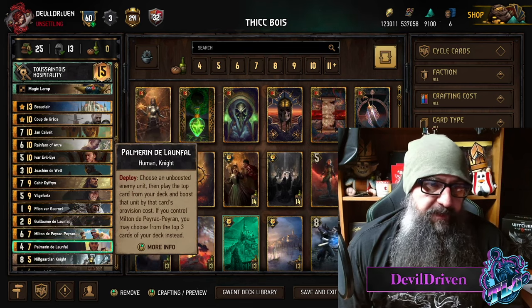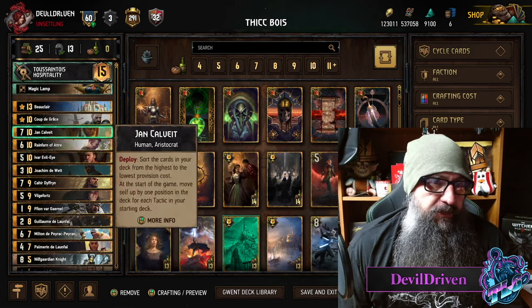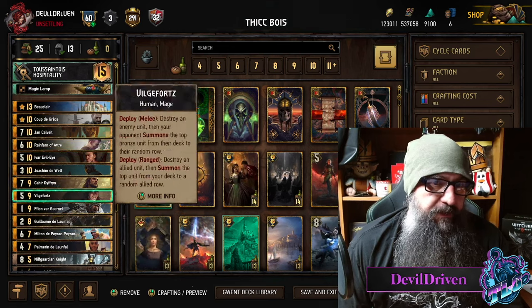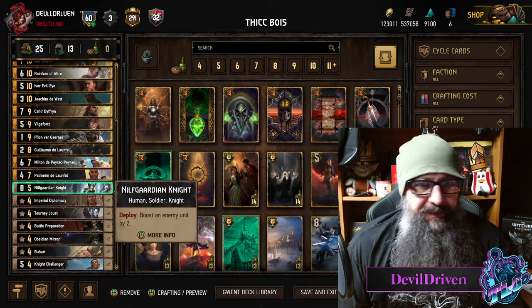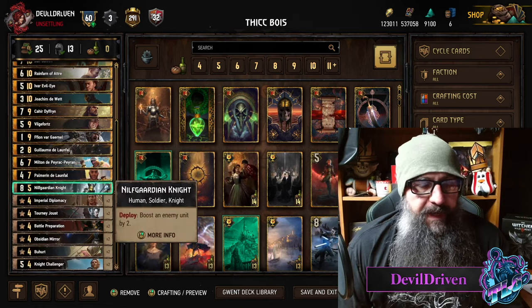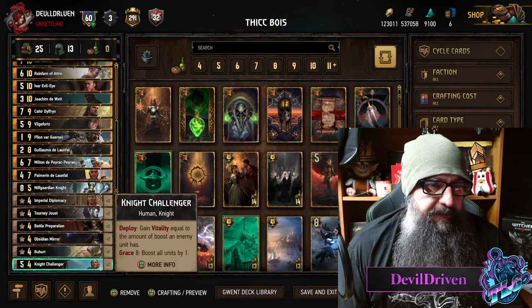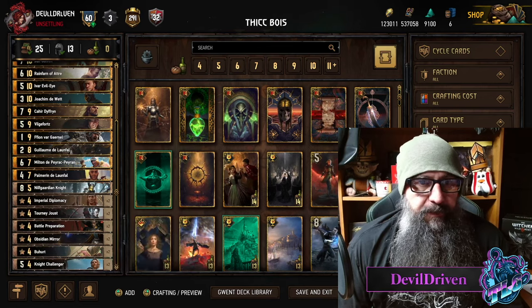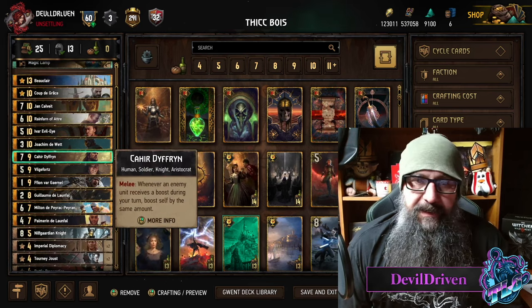Milton is MVP. Palmerin is pretty great as well — you can use it to target the Rainfarn as the unboosted unit. Just one Knight in here; it plays for nine or so but is still really great with the leader ability, and the Knights are really good with Kahir because everything they boosted across the board, Kahir gets anyway.